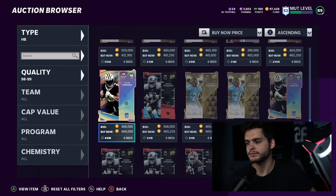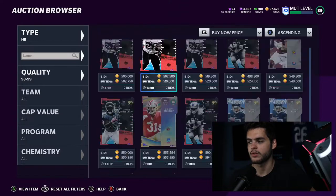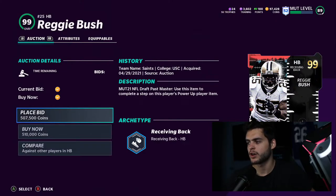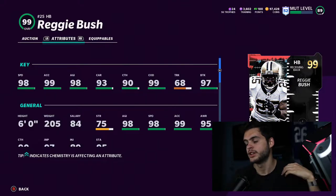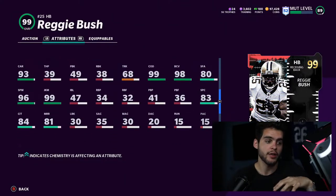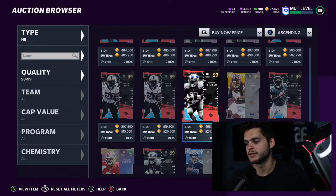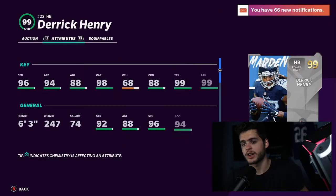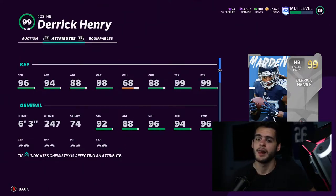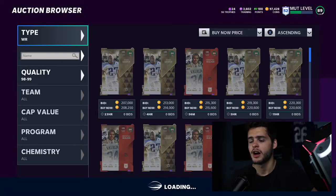We got a few new running backs as well. I really like the Reggie Bush card. If you're playing current gen, Reggie Bush is probably the best back because of the speed, acceleration, change of direction, catching, and route running. If you're on next gen where you need power, there are a lot of options. Derrick Henry is probably good for next gen — a 247-pound back at 6'3" with 99 speed powered up, 99 truck and break tackle. Next gen Derrick Henry is definitely up there.